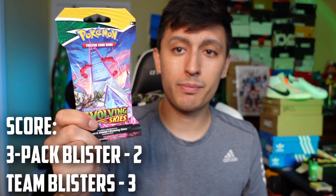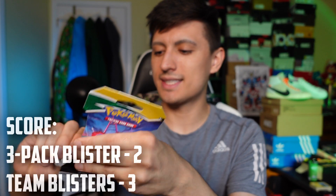So Mireap and Sharpedo are repping for the last round. The score is 3 to 2 now. Here comes the regular blister pack. Out of five packs so far we just have one hit — the Volcarona V — so let's see if we can get something out of this Umbreon pack.